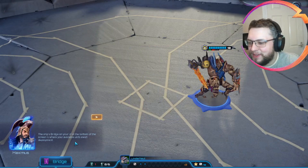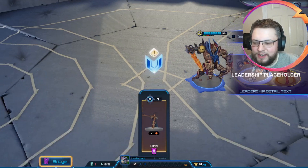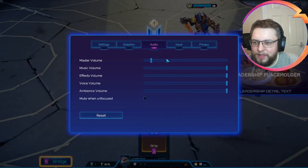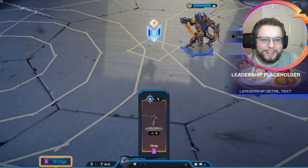Okay, the ship's bridge on your UI at the bottom of the screen is where your available units await deployment. Deploy Aria to the target position. You know what, I can't hear him doing it. Maybe it's just three times over. Leadership placeholder. Leadership detail text. Next. I still love that we've got our little Minimus here.